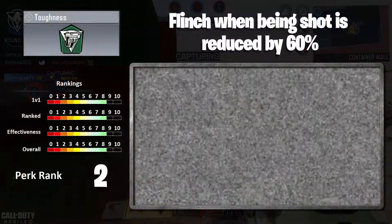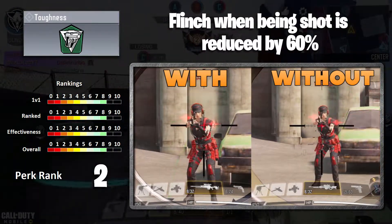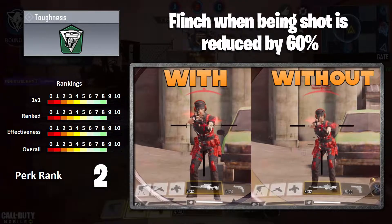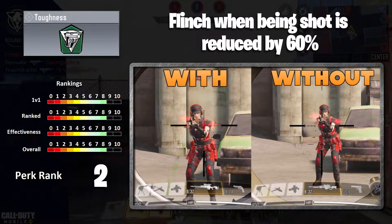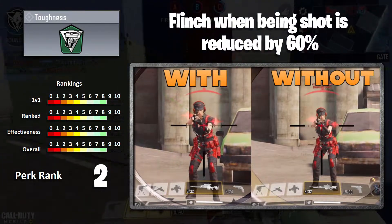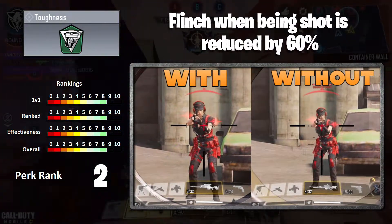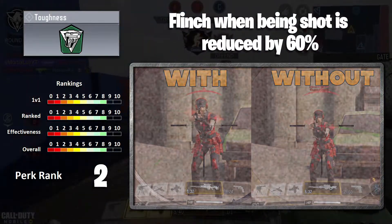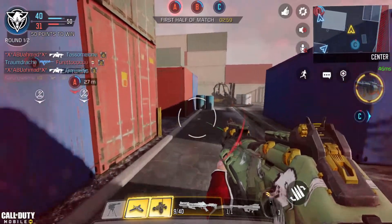In the number two spot, we have Toughness — a very underrated perk, I think. With Season 4, I suspect this is going to be ranked a lot higher, especially with snipers. As you can see in the video, you don't get a lot of flinch when you're attacked. In Season 4, for snipers, that's going to hurt a lot more. Where I think this is most underrated is for newer players — a lot of times when you're one-on-one and start getting shot at, you can't hit back. This stops that. 60% flinch reduction is really quite a lot. A great perk to use and highly underrated.